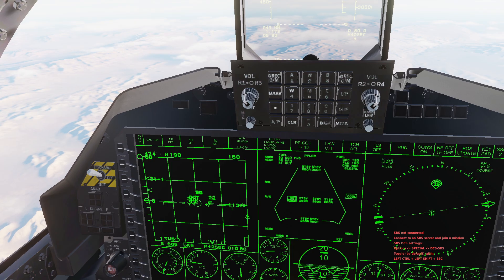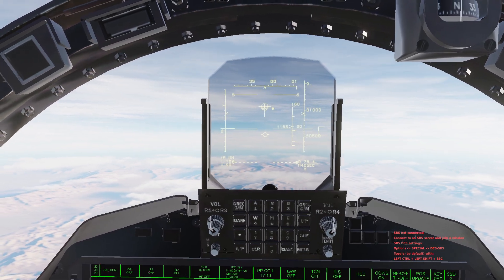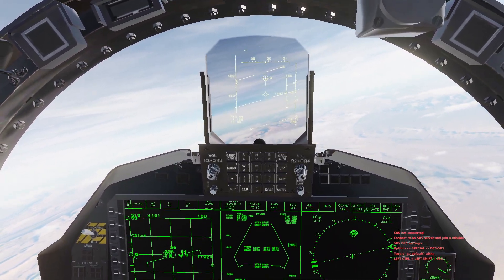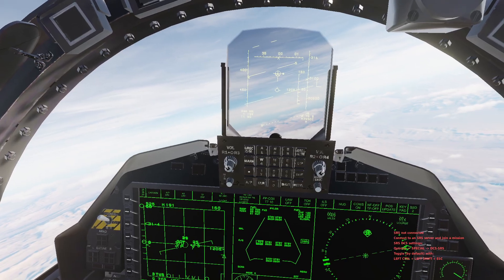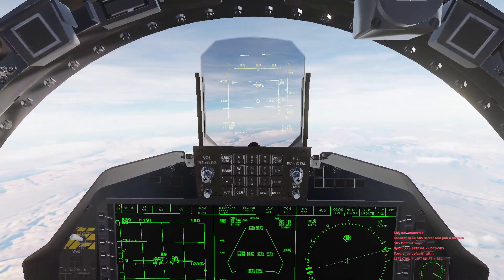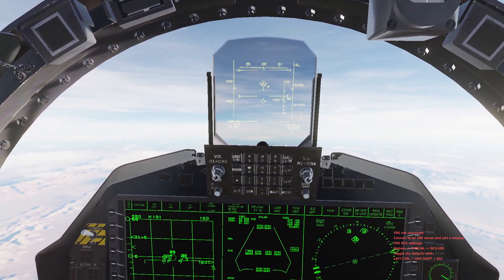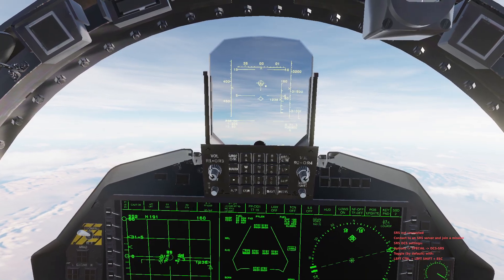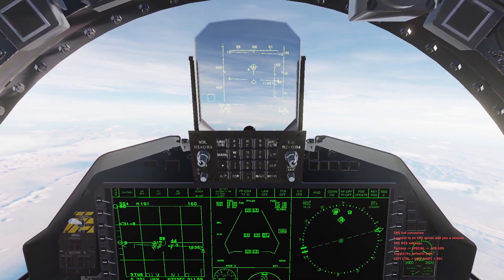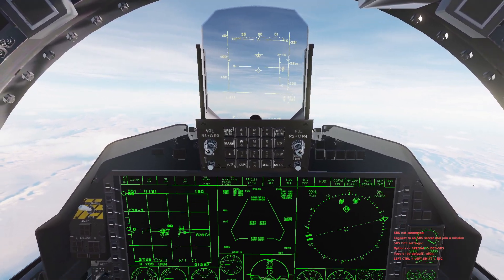Let's go three and four — all right, so we've got our six bandits locked up. I'm gonna TWS lock. 75 miles, let's let them rip. Alright, 31,000 feet, 70 miles, going up to 170 now. Fox Three times four — 31,000 for four bandits. Fox One, Fox Three, there's three and there's four. Let's see how they do.